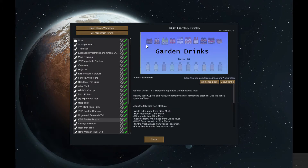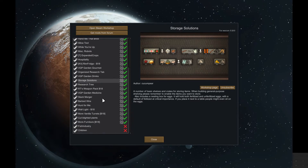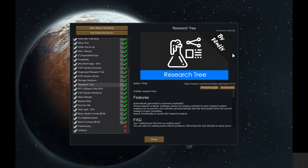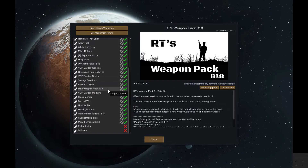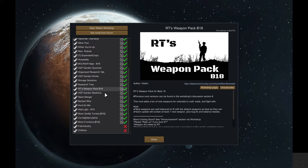Drinks Garden — so you can make lots of different alcoholic drinks, which is kind of cool, which we haven't got to yet but we will. Storage Solutions — you can build more cupboards and things like that, just another little dimension. Extra Research Tree. RTS Weapons Pack just gives you more weapons to use. Early game, on the prepare carefully screen, you can get a few more weapons — kind of cool stuff.